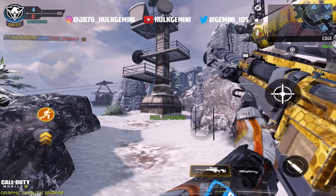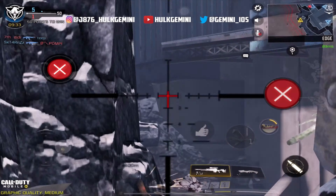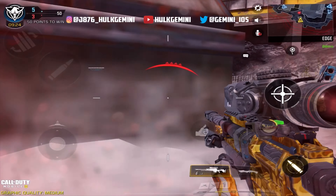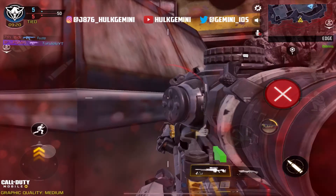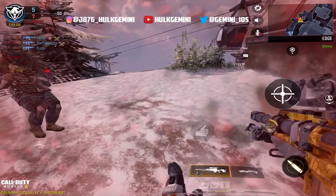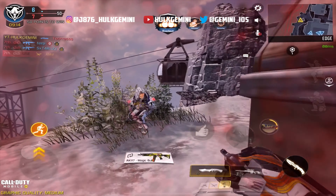So run FMJ, suppressor, and stock — that's what I use. Most people don't like to snipe with stock, so you can replace it with extended mag or a fast mag. But I snipe with stock because it helps me strip faster, and it also helps with my ADS speed.